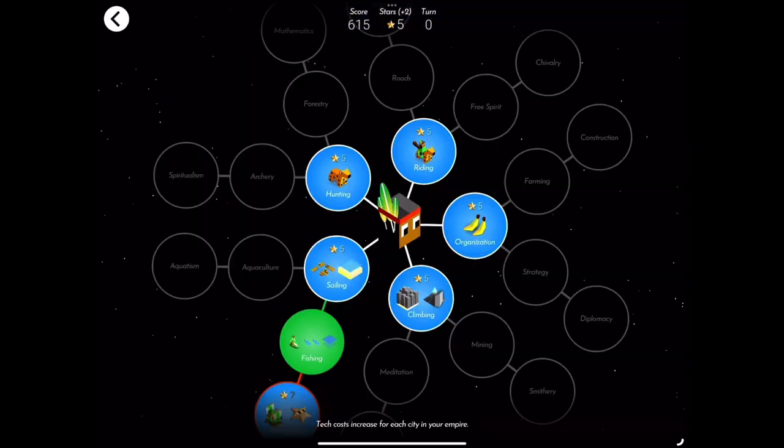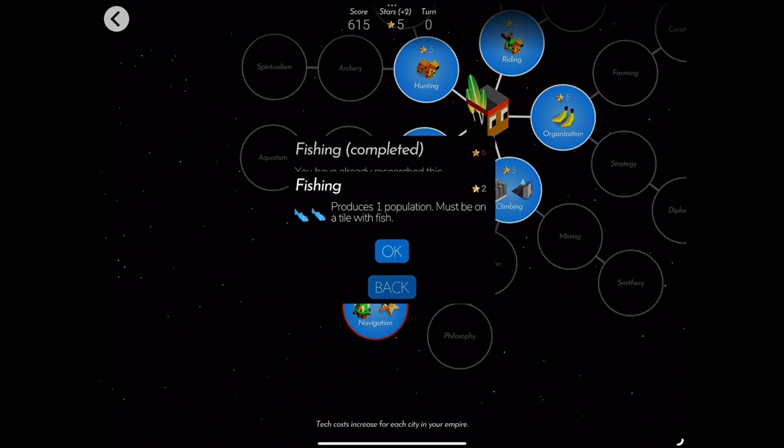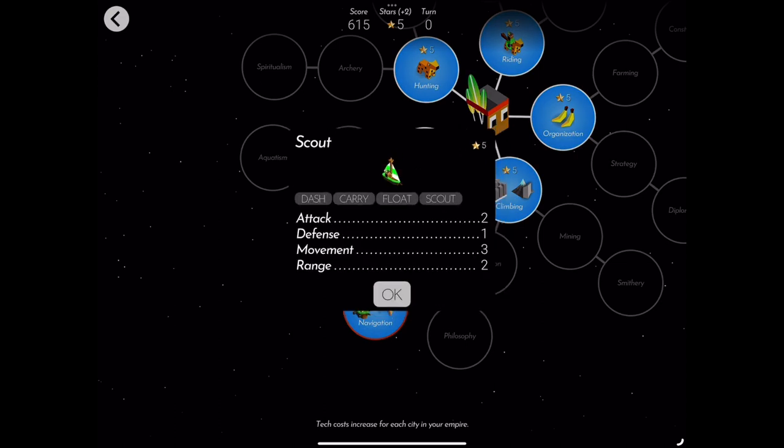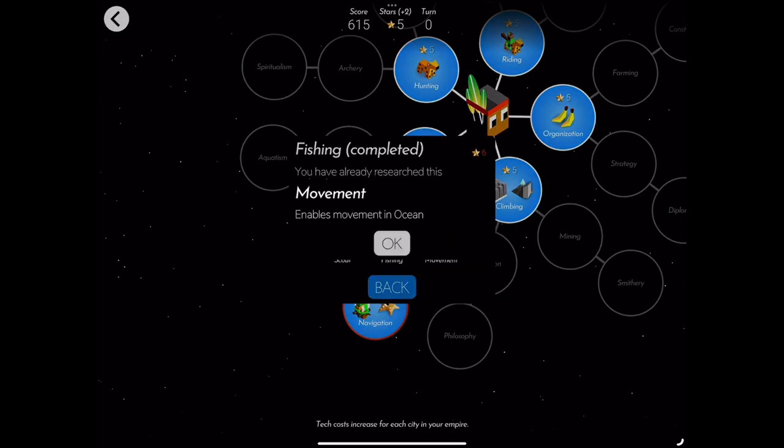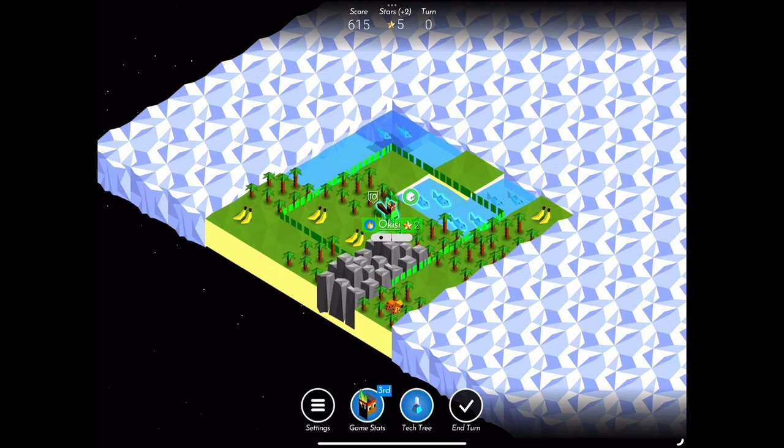The Kiku tribe begins the game with the fishing technology, which allows you to harvest fish, build scouts, and move on ocean tiles. If you are playing on a map that has water, it is my opinion that Kiku is the strongest non-special tribe in the game.